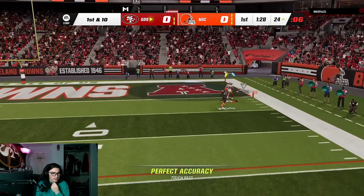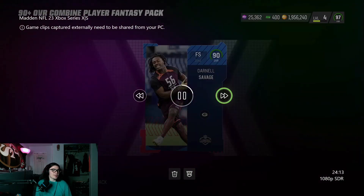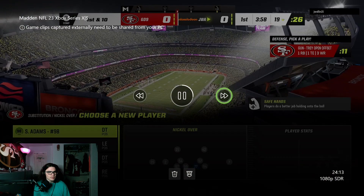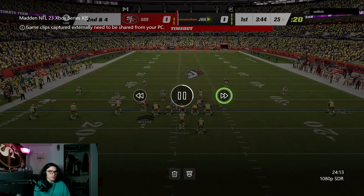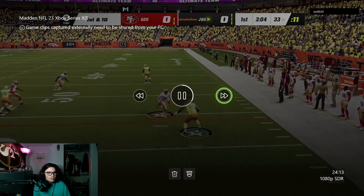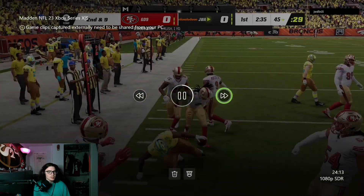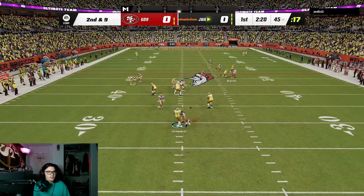We're going to go to Deuce Close, run up a wheel route because CMC's wheel route is torched and that makes my opponent quit. There's game one. I think I'm going to go back to U-Trips — I just like the spacing on it and I feel like I attack zone better out of that.